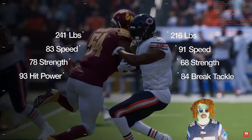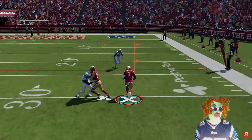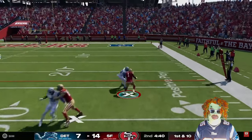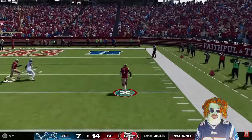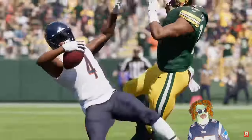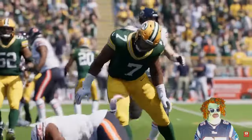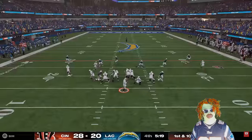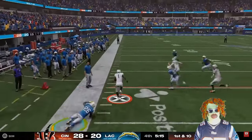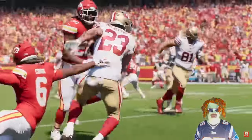Upon impact, the system considers various factors like timing, momentum, weight, speed, strength, and player ratings to determine the power and direction of attack. A smaller defender like a DB or secondary player with less momentum may struggle to stop a strong runner who can deflect contact and gain extra yards. On the other hand, a bigger defender will stop a smaller ball carrier in their tracks with little to no forward momentum.